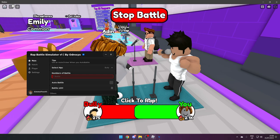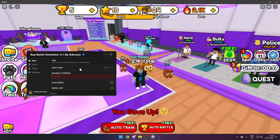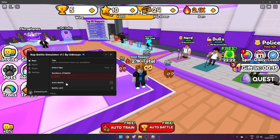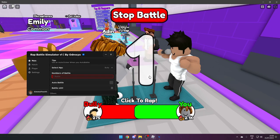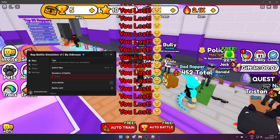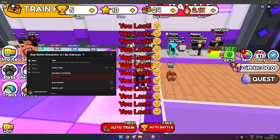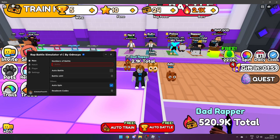You can select which NPC you want to battle and click Battle Times 20, and that will literally battle them 20 times — though you do have to click yourself. As you can see it didn't really go well because we don't have an auto clicker, so make sure you get one of those.